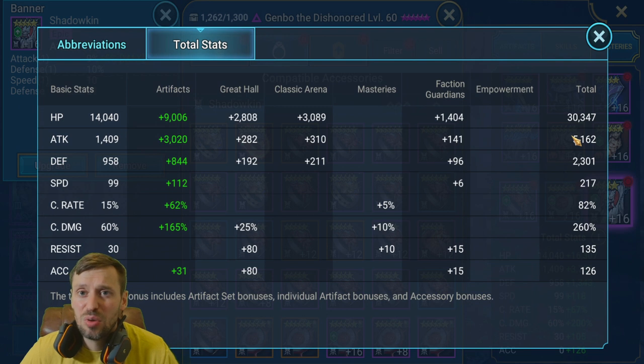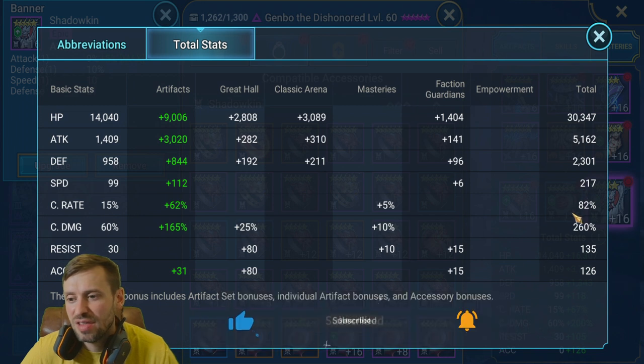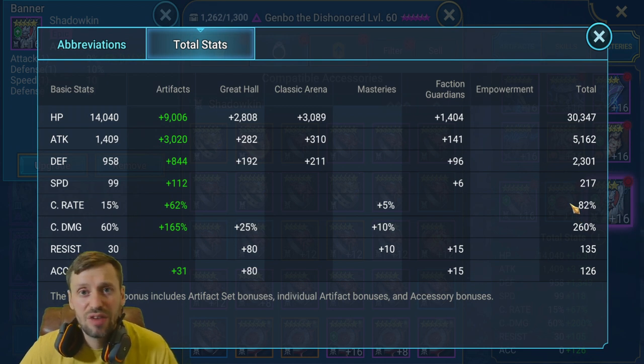End game you could easily push attack to 7k. You want 200 speed minimum on your nukers, and 220 would be pretty solid — no need to push further than that. Crit rate you can actually go with 70% on him because his A3 puts a 30% crit rate buff on himself before he hits. For crit damage, 200 minimum, and end game you'll be pushing 300-plus. Even in this build he smacks so hard.